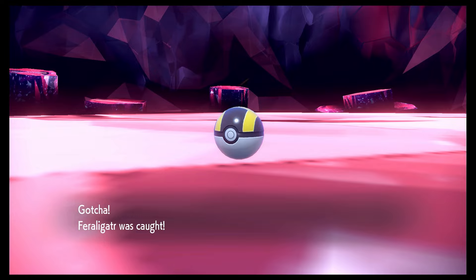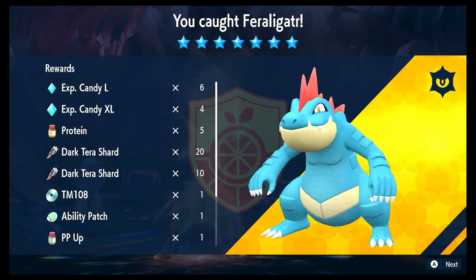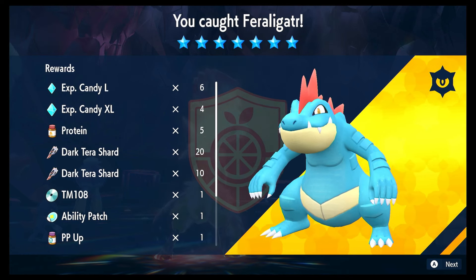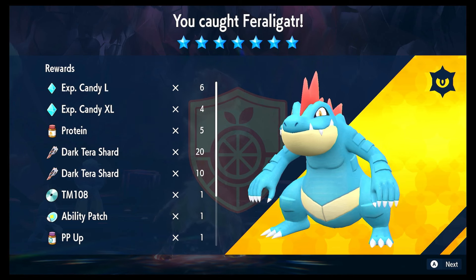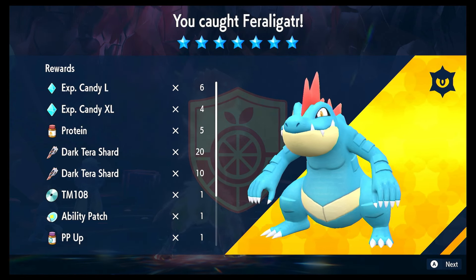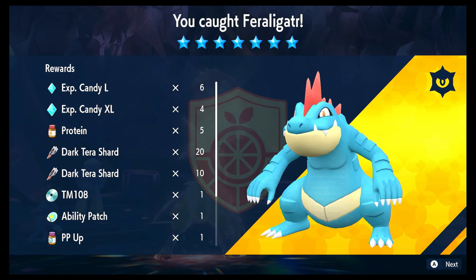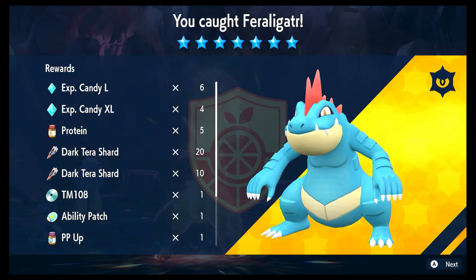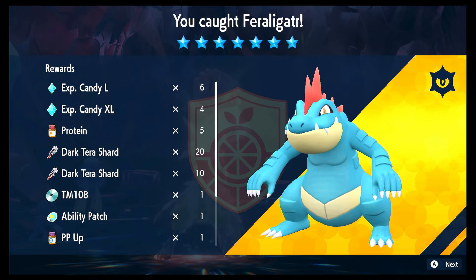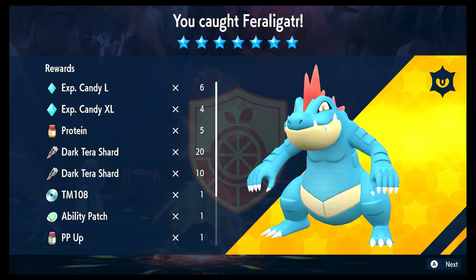We do have a few guides on how to get that Fluttermane Glitch Shiny, which basically spawns four times in your game — or Dragapult if you're using Violet. If you're using Scarlet, you can get a Fluttermane to celebrate Halloween. If this video has been helpful, please leave us a like, comment, and subscribe — we're so close to hitting 1,000 subscribers and we really hope you guys are enjoying the content. Good luck on your battle, and we'll see you in the next one.